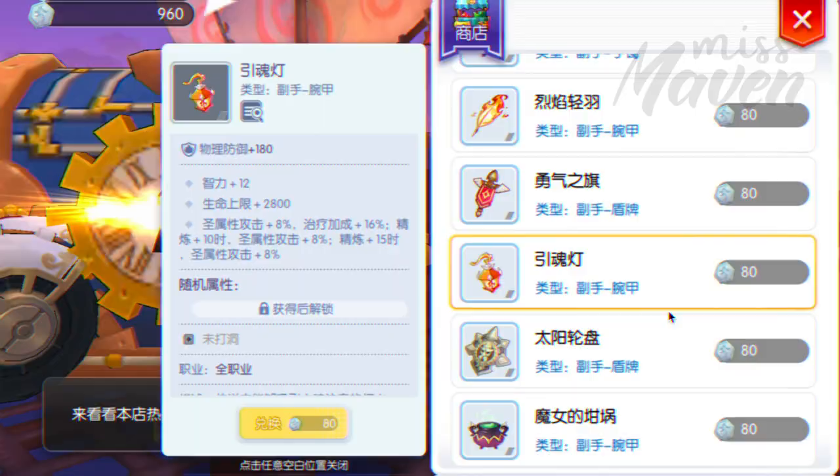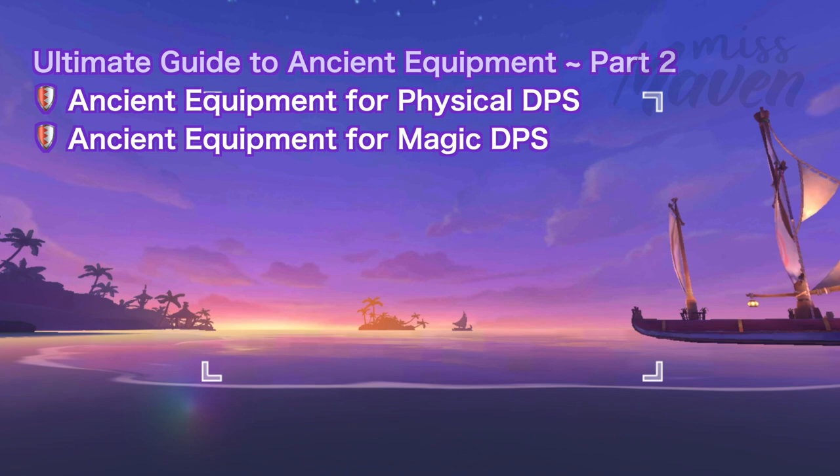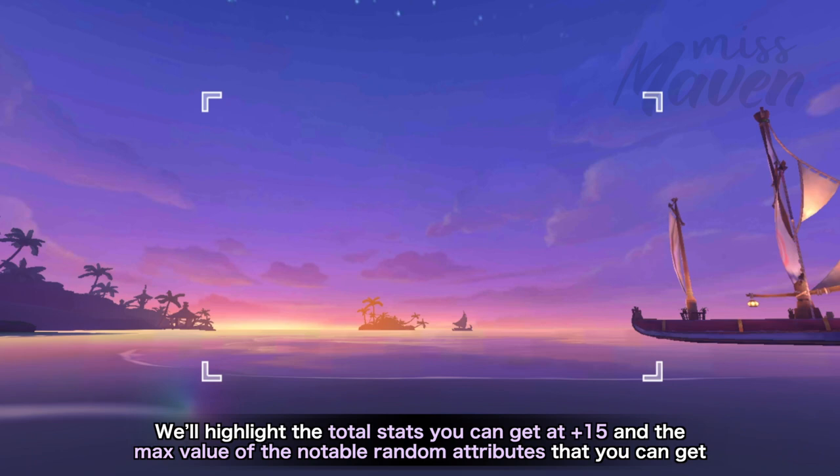To familiarize ourselves with the different ancient equipment, we'll group them into which general builds they are most suitable for. The first group would be for physical DPS, the second group is for magic DPS, and the last group is for tanks and supports. We'll highlight the total stats you can get at plus 15 and the max value of the notable random attributes that you can get for each gear. We'll also do a comparison of the ancient equipment versus the old equipment if applicable.